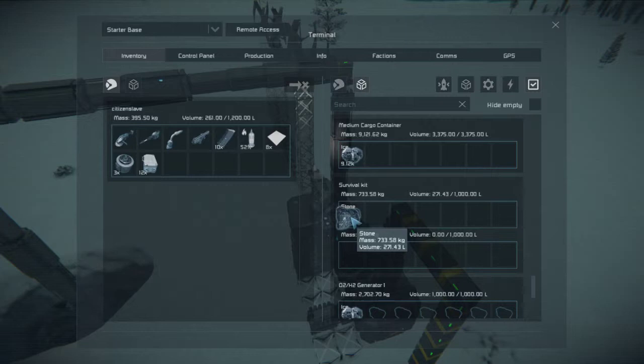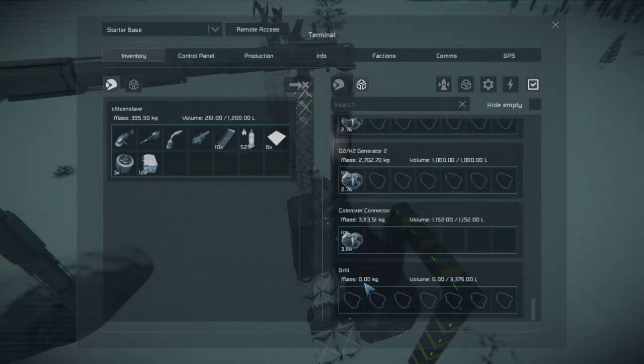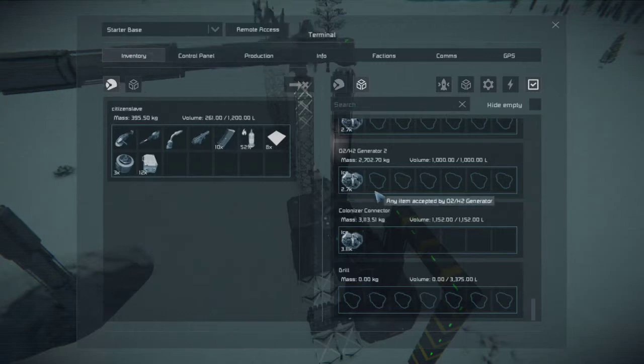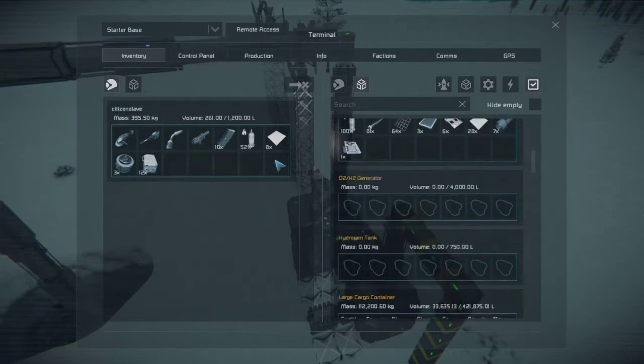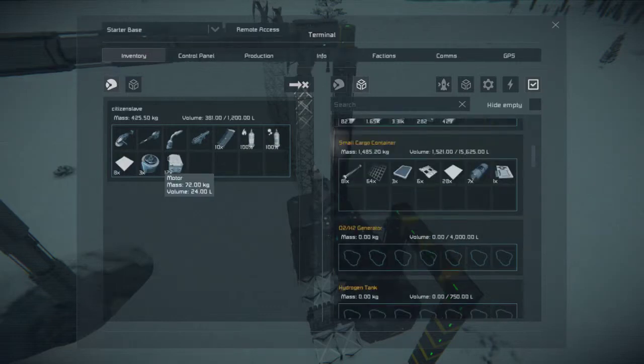We don't want anything in our local survival kit either. This is our local O2/H2 generator - it is full. Our other local O2/H2 generator is full. Our connector even is full. Our drill is not full because as soon as we stick anything in there it's going to immediately export it to the base since we're connected. What I will do is refill our hydrogen bottle, grab our oxygen bottle, and stick the rest of our bits from our repair job back in the small cargo container while we're still waiting on this drill to retract. It looks like we're picking up a little bit of additional ice here.